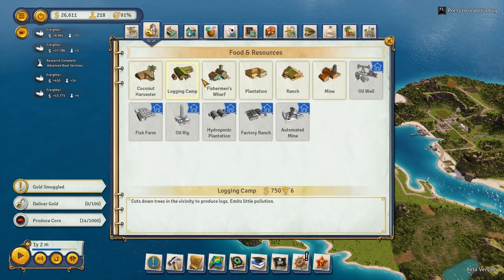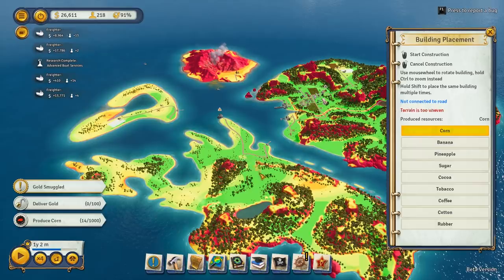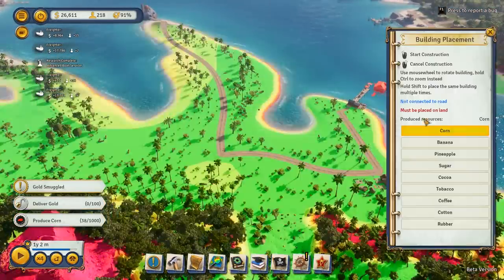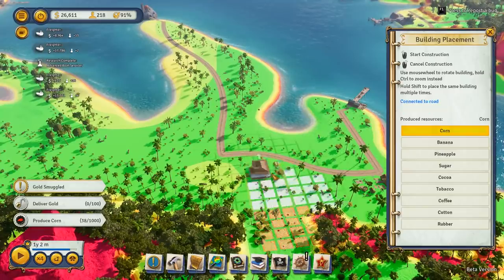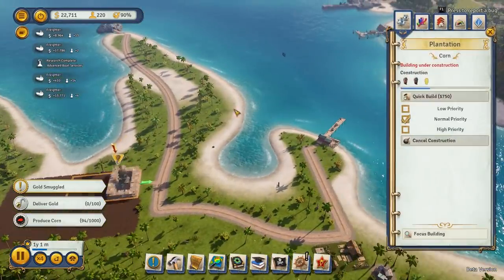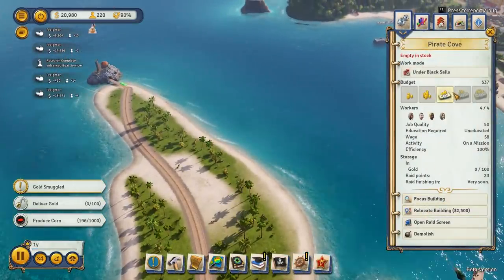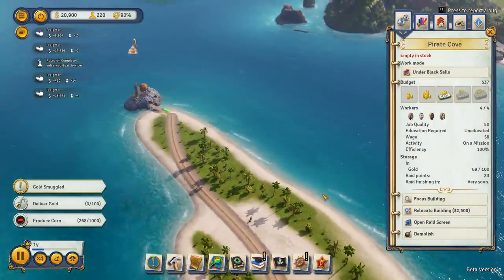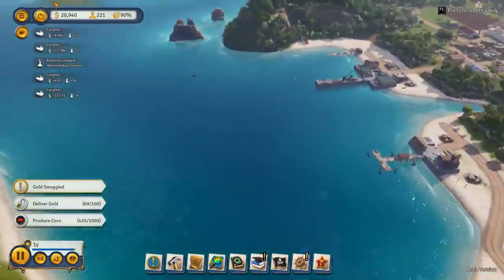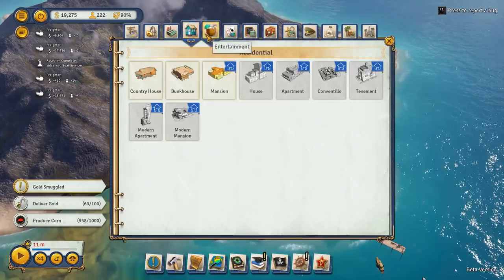I understand the coin situation, but I have a bigger problem on my hands — the pirates, they are coming. Too zoomed out before I find me. There we go. What do you want me to do? It's just slowly being given. Should I get another gold mine? I guess I should.